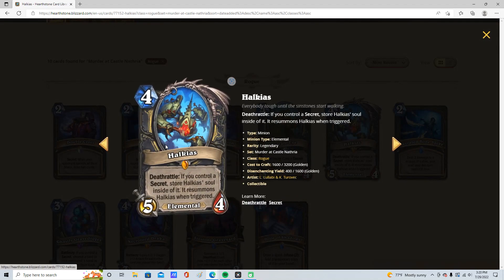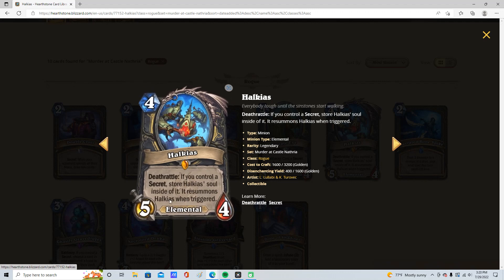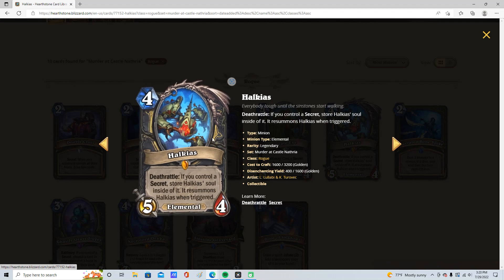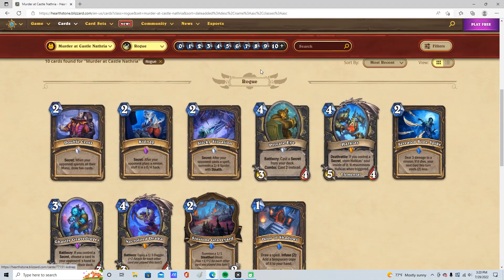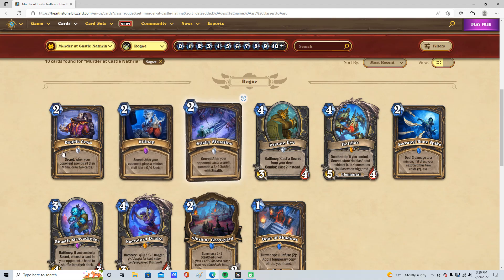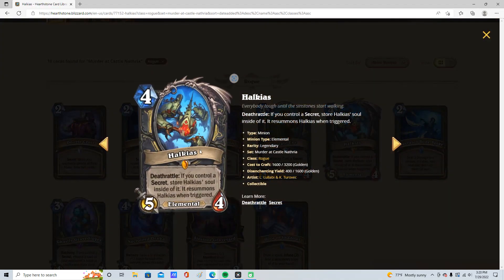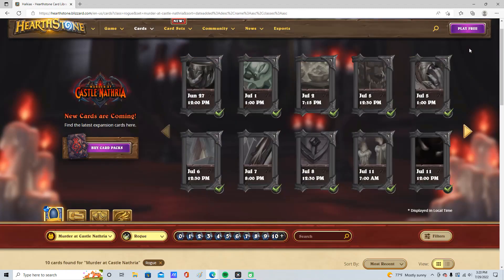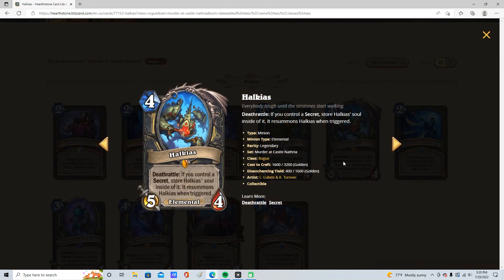And then finally, the pièce de résistance: Halkais — 4 mana, 5-4. Okay stats, it's a reverse yeti. Deathrattle: if you control a secret, you store his soul inside it, and when that secret triggers, you resummon him. That's kind of insane. If they want to kill him, they'll probably activate the secret in the first place. But if you have 2 of them out, I think he'll get stored inside of them. If you get him even once an additional time, I think he's really good.